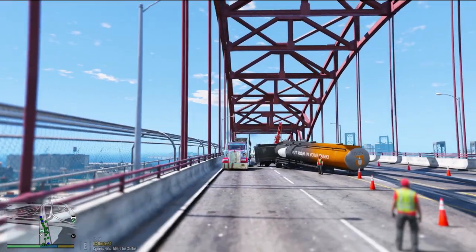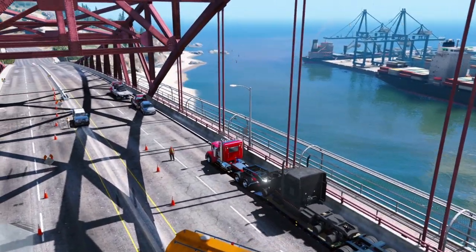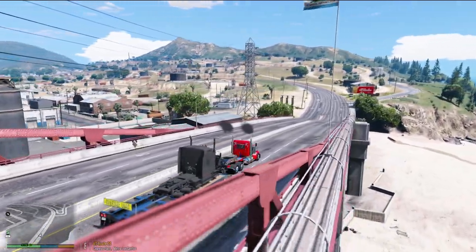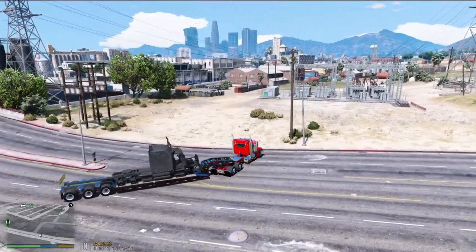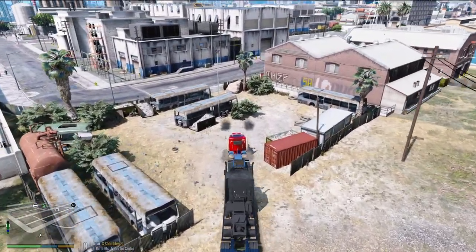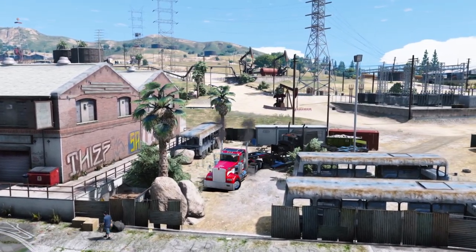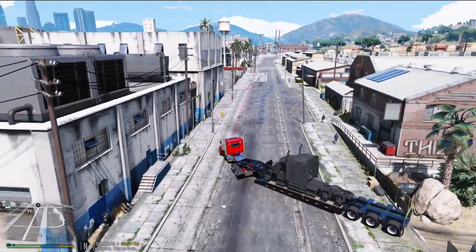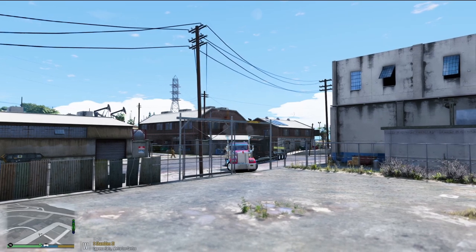We're going to try to tow this out of here and then go drop it off and come back with another trailer. We do have a shop just around the corner. I thought we could take a little shortcut — oh no, that was bad. That isn't going to work. I thought this would work, but we're stuck. Okay, we're good. We have a shop over here — technically our construction shop but we can use it as a tow yard today.